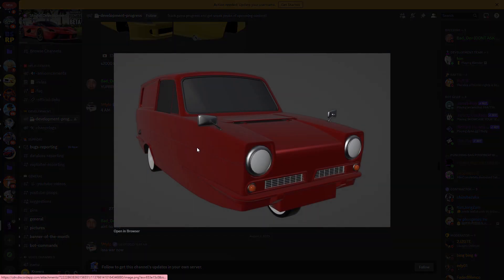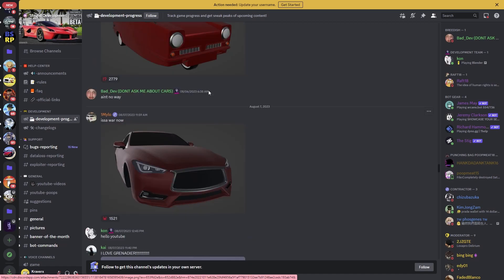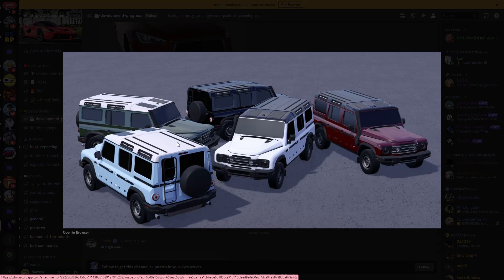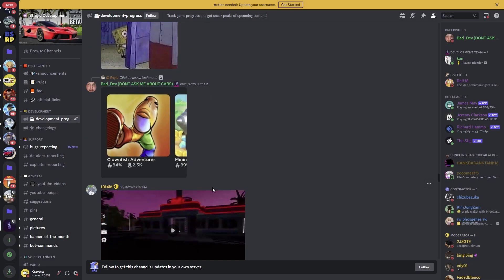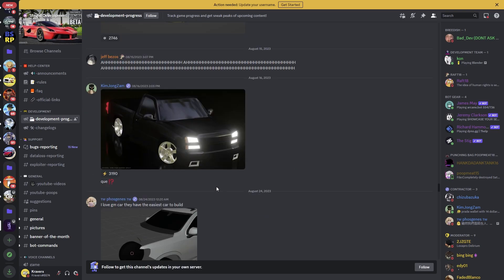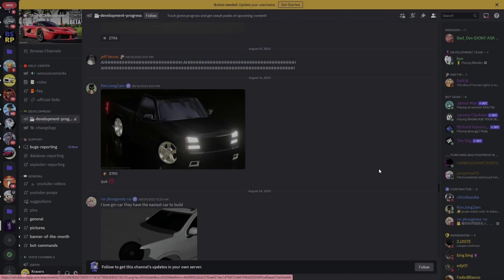We got a Peugeot right here — this is pretty clean. I would want to build a sleeper build of this car and start trolling people, which would be cool. We also got some vehicles that would be very good for camping trips and roleplay — these are extremely detailed. And we've got a ton of cars coming into the game, including trucks — looks like there's a low rider truck too.